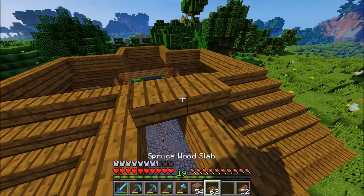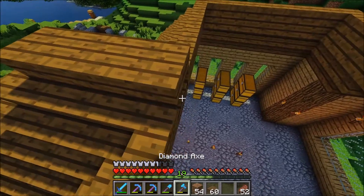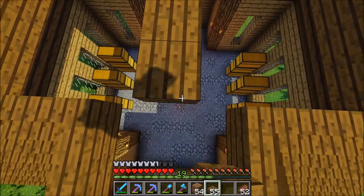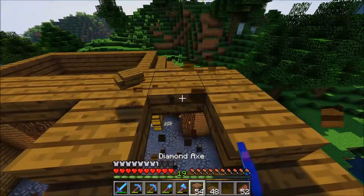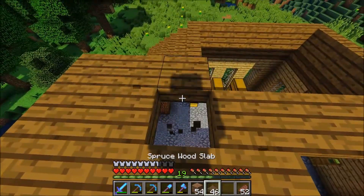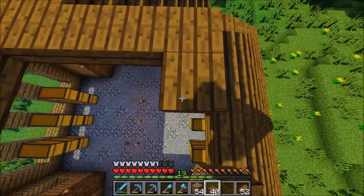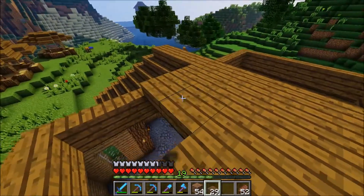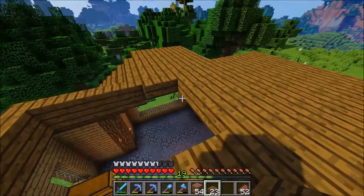We're actually getting close to the end of the roof — we cannot even go up anymore, so we actually made a lot of extra stairs. That's alright, they'll definitely have a use at some point. We're going to slab up the rest now, coming in with all those slabs, which will look very good. Let's just get those in there and replicate the same thing over here.